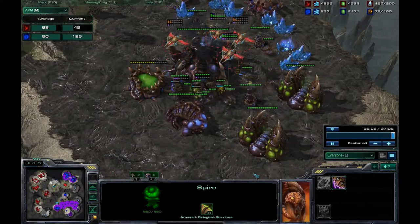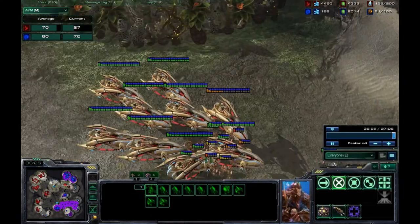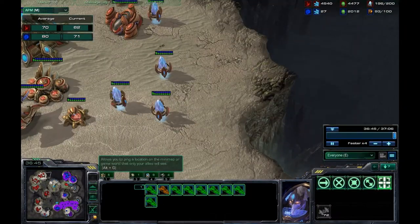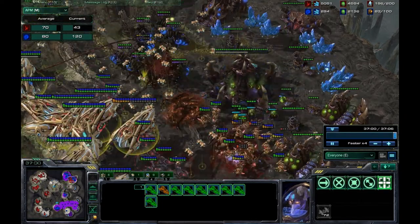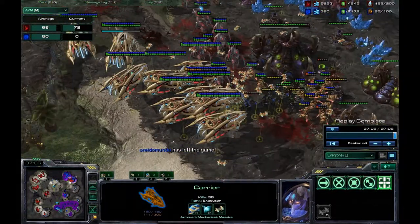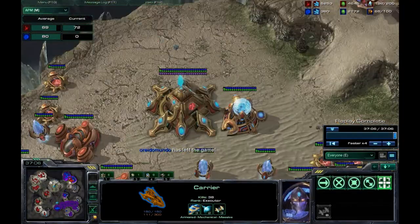I sacrifice my phoenix in hold position just for fun. My army waits to move in. He tries to mind control the carriers as a last resort, then leaves the game. It was kind of a troll build overall.